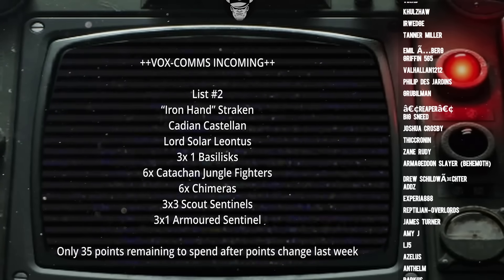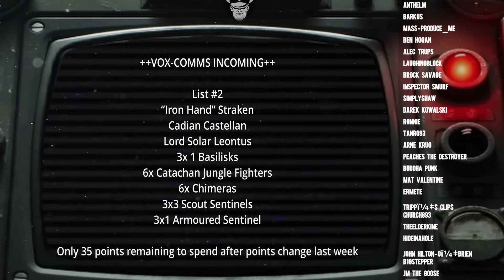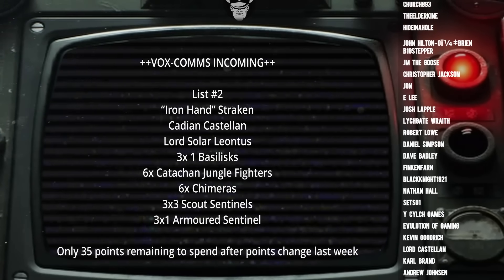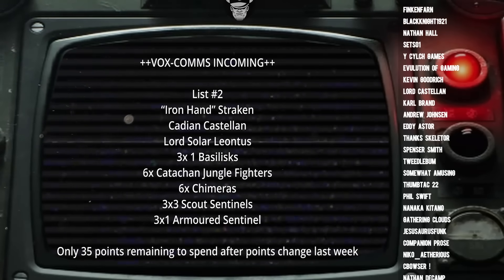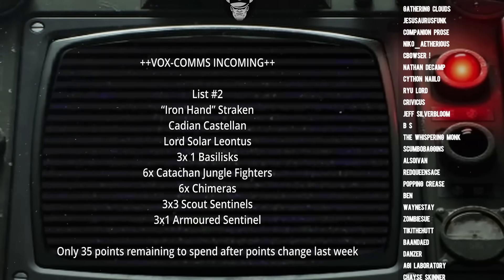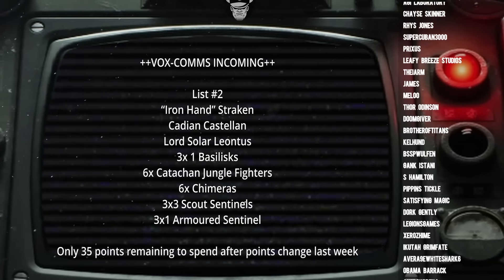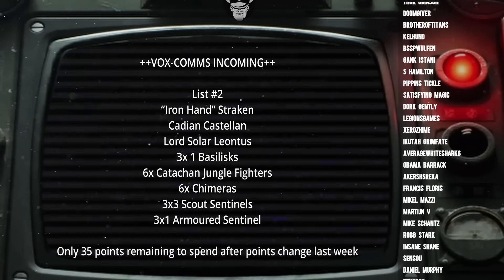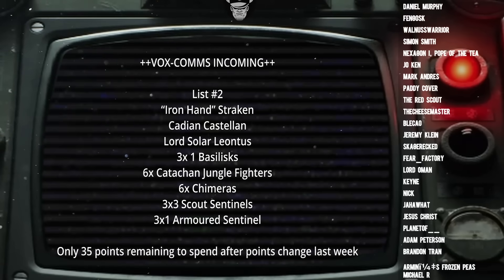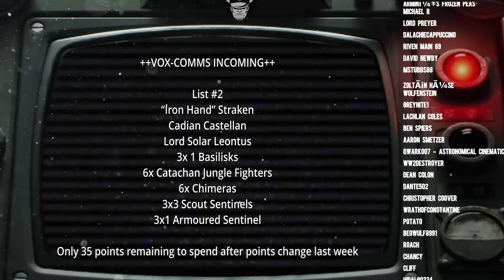The reason I quite like the second list is it's less susceptible to units hiding out of line of sight because there's more artillery, and it's got a lot of medium firepower. The problem with the first list is that it's a lot of lascannons — great into vehicles but not as good into elite stuff — and a lot of chaff firepower which again isn't ideal into elites. But with the second list we've got loads of Strength 8, AP-2, Damage 2 shots, or if using Medusas, Damage 3. We've got lots of that intermediate firepower and can also take advantage of lethal hits via the Detachment rule. I think both lists are totally viable and I could take either to a tournament right away.